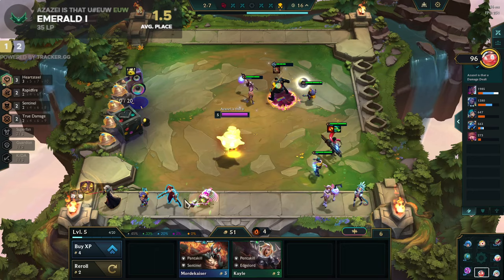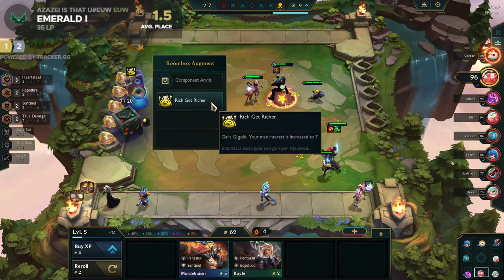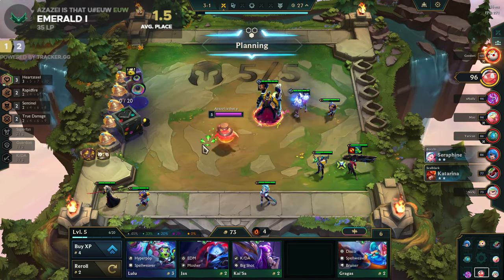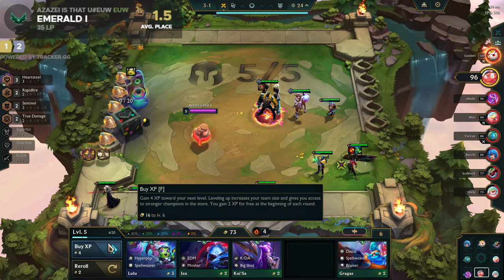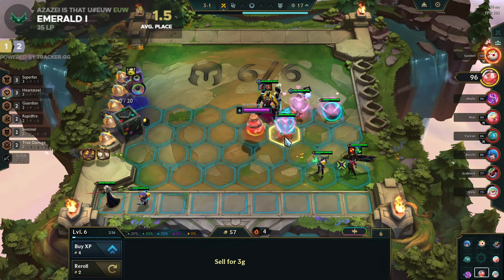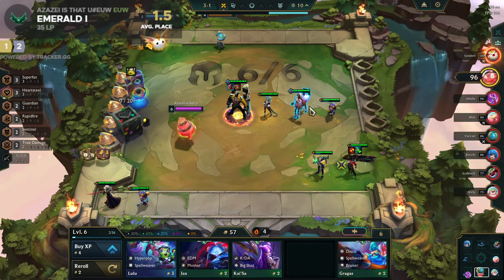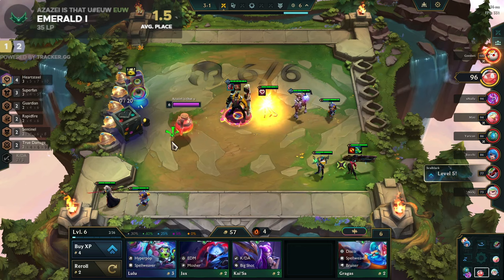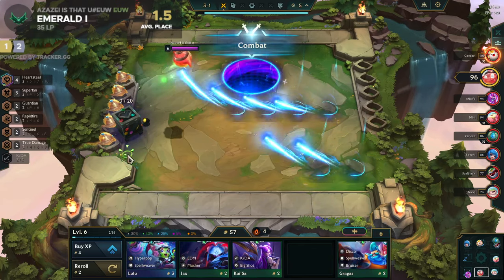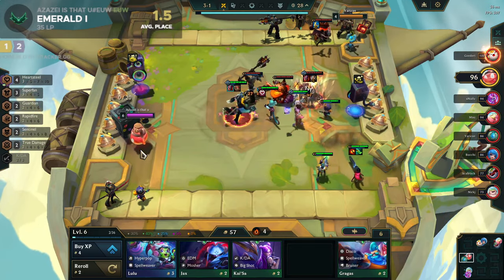Wait, if I sell this I can... okay yeah, I forgot about 70 gold. We'll make a Heart Steel emblem — for whom? For this. Yeah, I'll play another Heart Steel. But when should I do that? Should I just triple-level up to seven here?